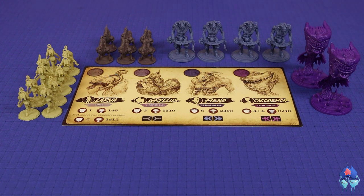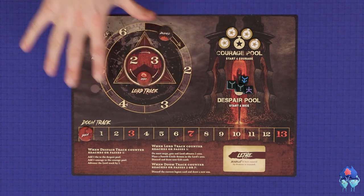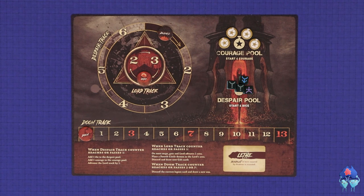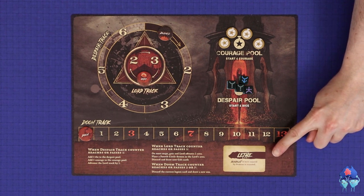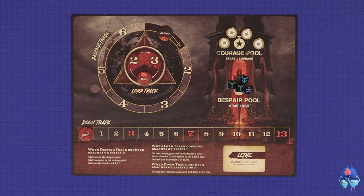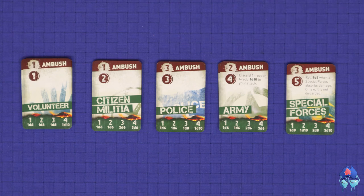Keep the minions board and all of the minions minis nearby — these will be the basic enemies you fight through the game. The control board keeps track of communal information: it contains the despair track and the lord track, which advance and make certain things trigger during the game. It shows the doom track, which will advance as bad things happen. It has the communal courage pool, which contains courage that can be spent by any player. It contains the despair dice, which will tell you which demons spawn through the game. And one legion card drawn at random from all of the legion cards you have available — this is a passive effect shared by all demons while that card is in play. Finally, you'll have several stacks of matching trooper cards — these are members of the general public whom you can recruit onto your journey.